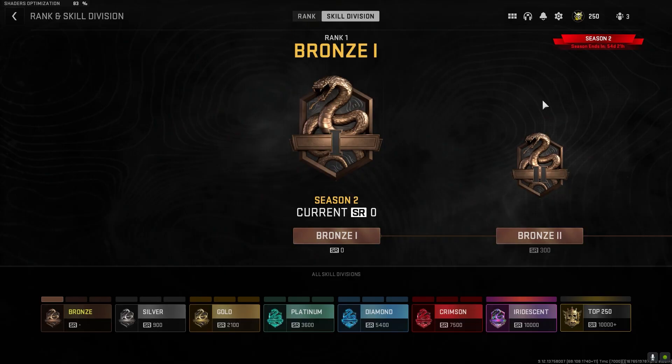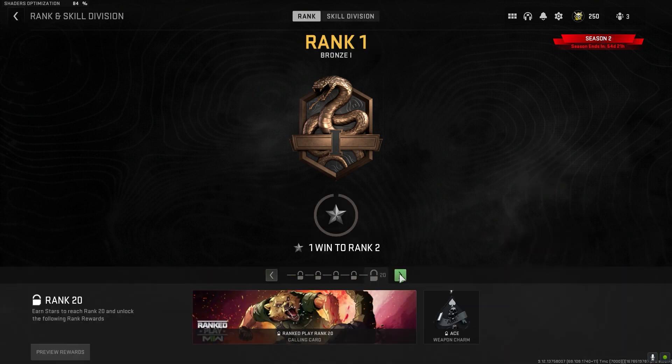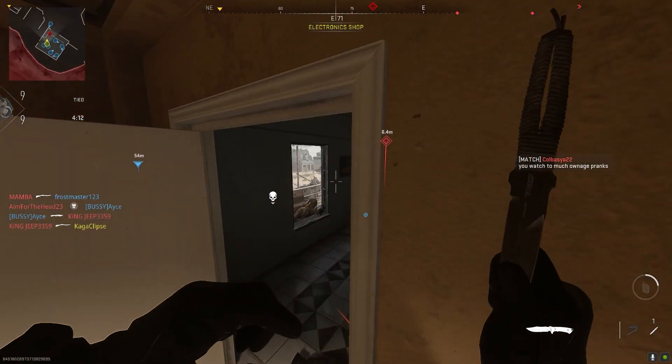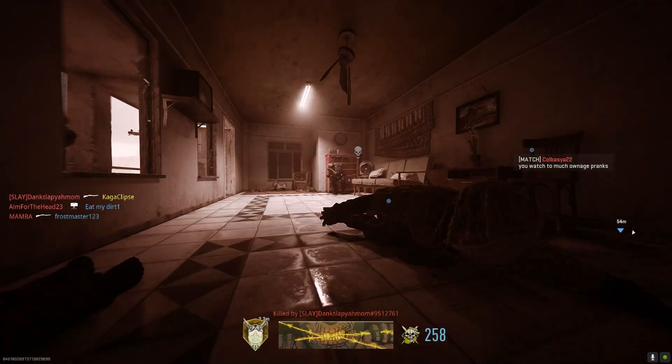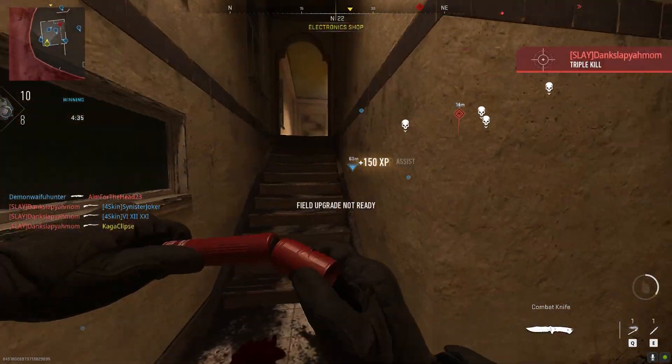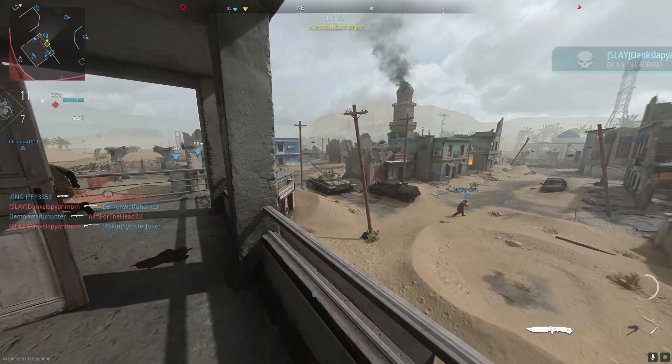All players will start at Bronze rank and work their way through the ranks of Silver, Gold, Platinum, Diamond, Crimson, and Iridescent, and eventually hit the top 250. With three tiers to all of these ranks except Iridescent, you'll finally be able to show off your skills and brag about it to your friends. By the way, the top 250 is global.